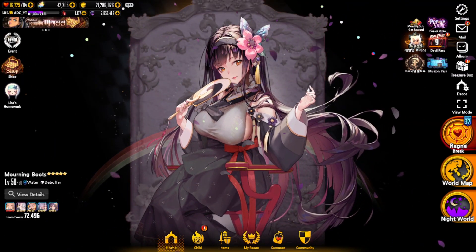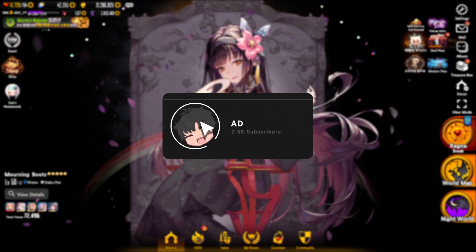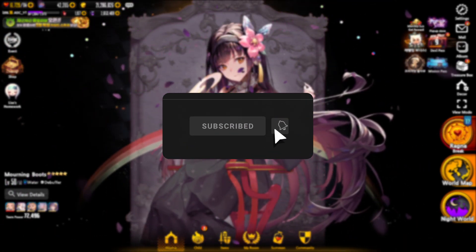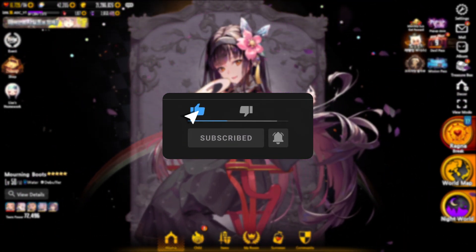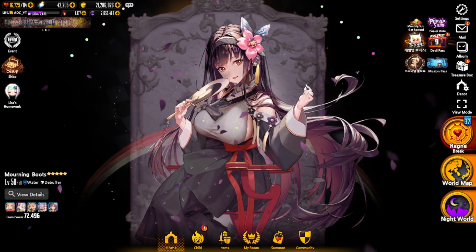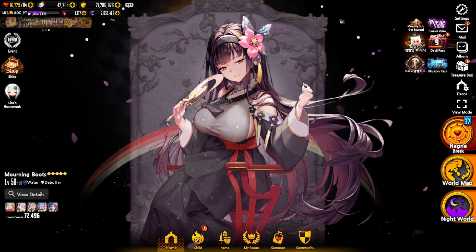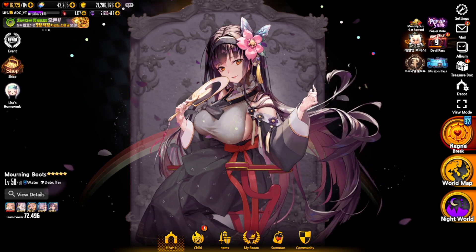What is up guys, it's AD here back with another Destiny Child video. Today we are on Destiny Child Korea and we are going to be summoning for the newest five star wood type unit, Captain Elizion. She was released during the Ragna Break Season 37 event.